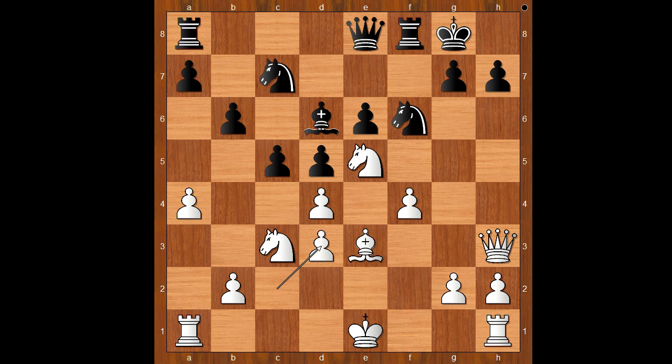Bishop takes on e5 was played, probably hoping for f takes on e5. d takes on e5 was played instead. If f takes on e5, knight to d7 and white can't castle kingside — black is fine. Back to our game: d takes on e5 was played. You don't always have to capture towards the center. The player with the white pieces was not afraid of black's next move. d4. Which piece to save? What would you do? Eduard played e takes on f6.